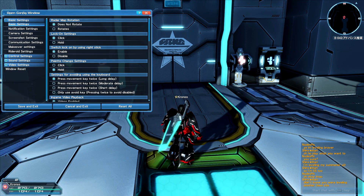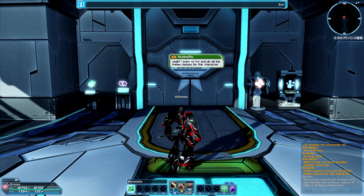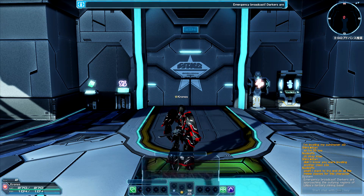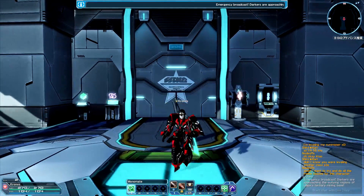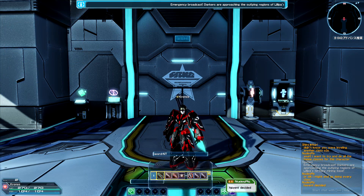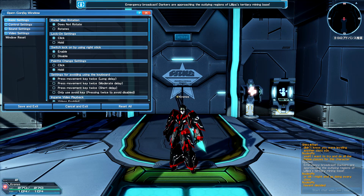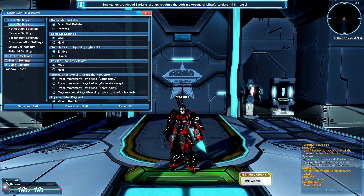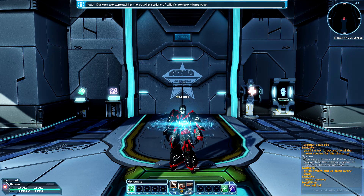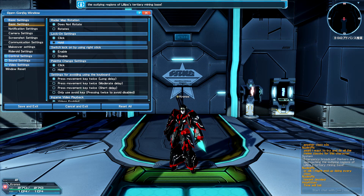Palette change settings: 'hold and click' means when I change palette I have to select using the B button — which is the select button for controller, very backwards if you're used to console gaming where A is the select option. It's a little weird to get used to. If you swap to 'palette change click,' your palette will swap automatically when selected, which is honestly a nice little change.